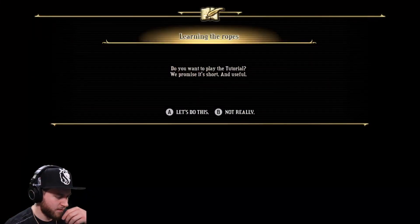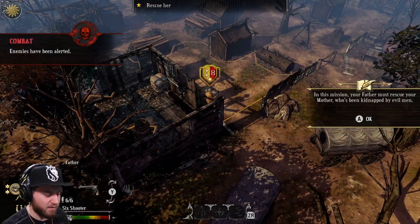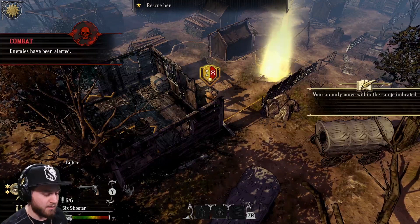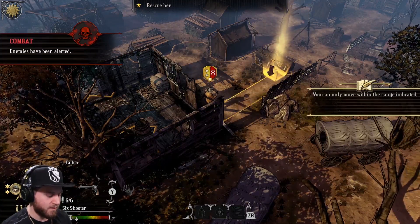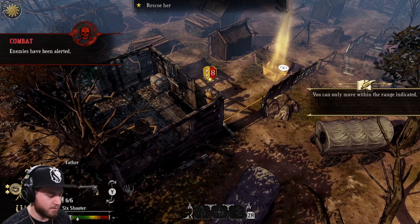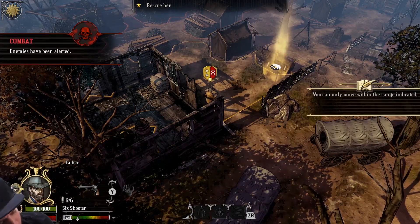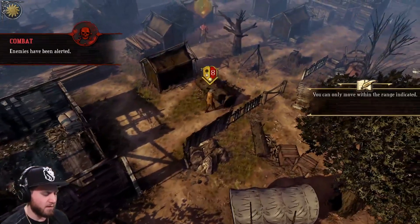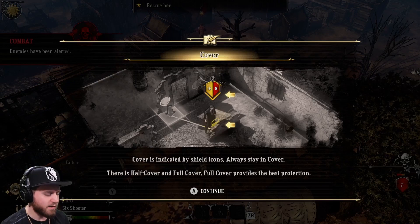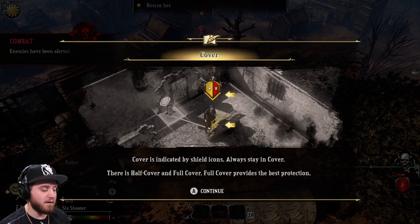Do you want to play the tutorial? We promised it's short and useful. Yeah, let's play the tutorial. Hard West is turn-based — you start. In this mission, your father must rescue your mother, who's been kidnapped by evil men. You can only move within the range indicated, which you do with a cursor. Cover is indicated by shield icons — always stay in cover. There is half cover and full cover; full cover provides the best protection.